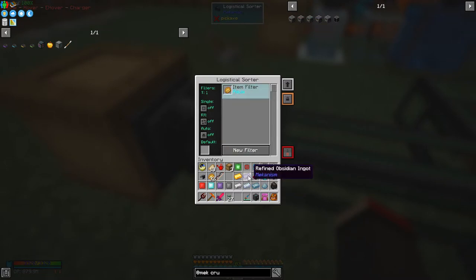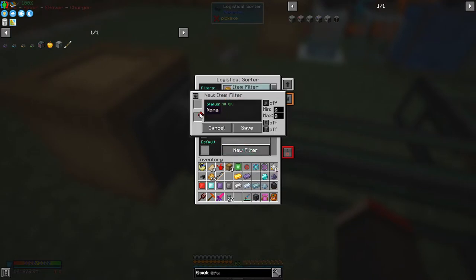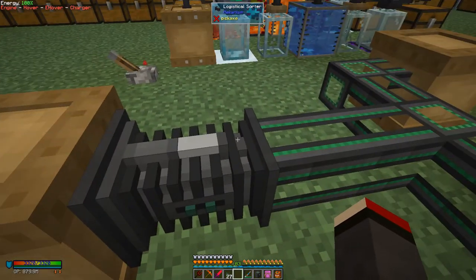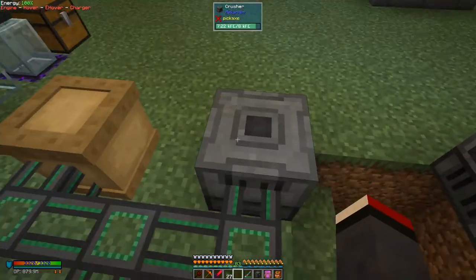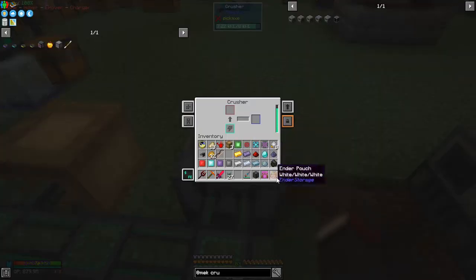Let's pick aqua, then save this — so this is an item filter saying aqua. Let's take some redstone and create a new filter for it, put that in here, and give it a different color — let's give it blue. Save that. So what's going to happen now is it's going to colorize items.